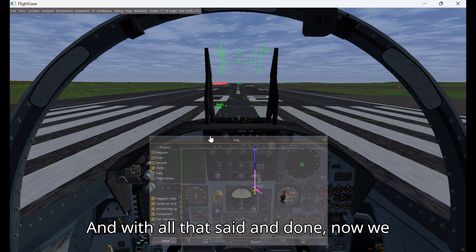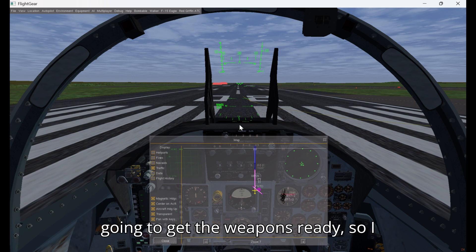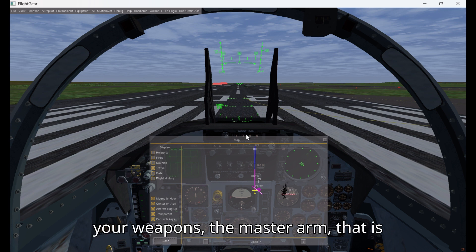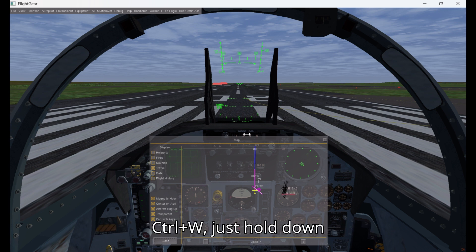With all that said and done, we are ready to take off. But first I'm going to get the weapons ready so I don't have to hassle with that anymore. To arm your weapons, Master Arm — that is Control+W. Just hold down Control, hit W, then let go.